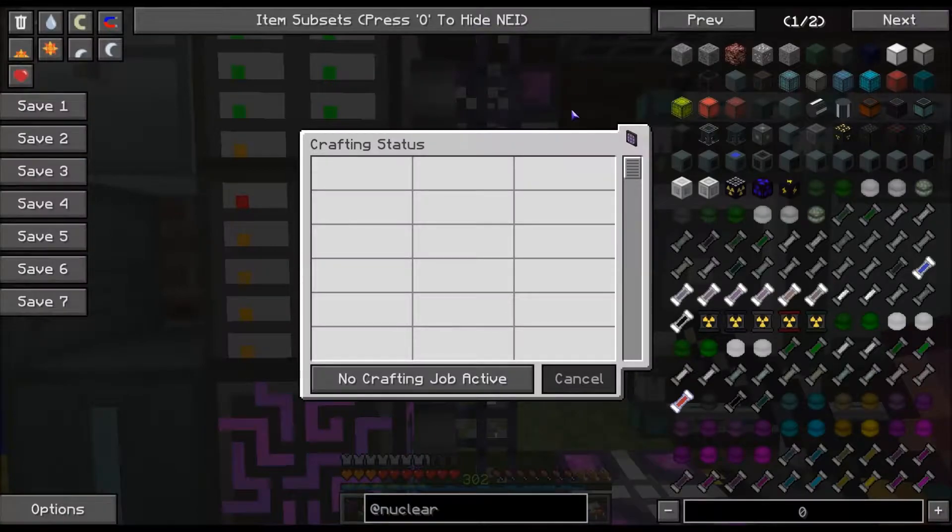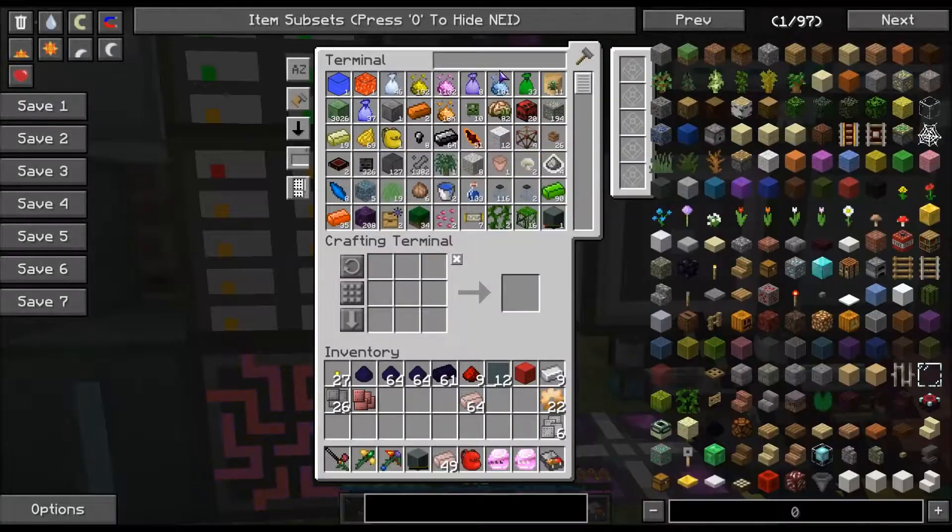We've got to turn NEI back on. And I just learned something new — I didn't realize you could click here to see the crafting status of stuff. That's pretty cool.